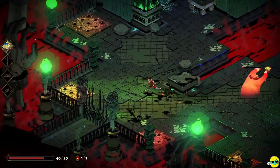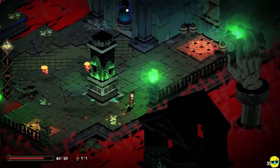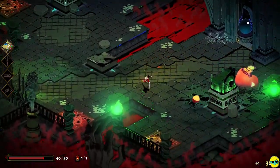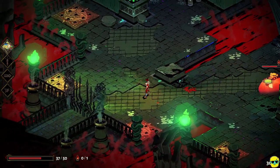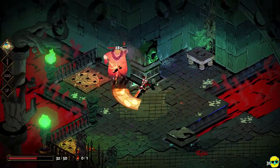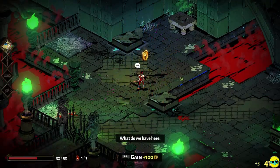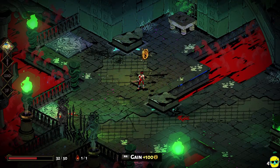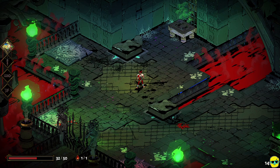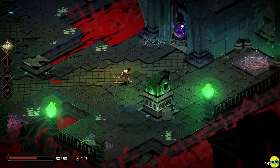There is no problem letting enemies wreck themselves on the traps — you still get full benefit for killing them. I was concentrating on my cast and gotten hit in the face. You want to use the environment as much as you can to help you out. We get 100 Obols, which is a bunch of cash. You'll notice I'm at 32 out of 50 health. You do not restore your health as you move through — that is something you want to be mindful of.